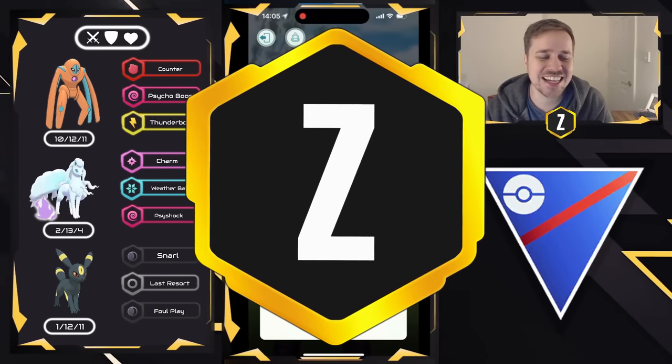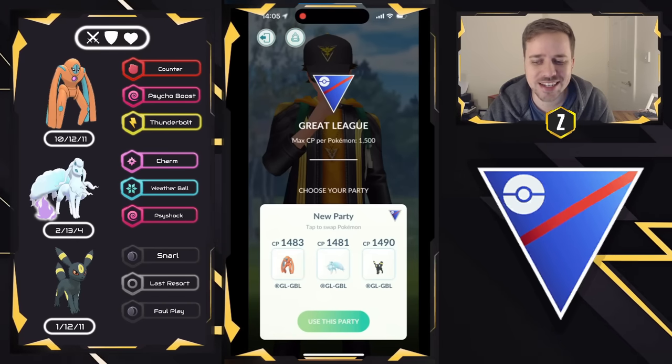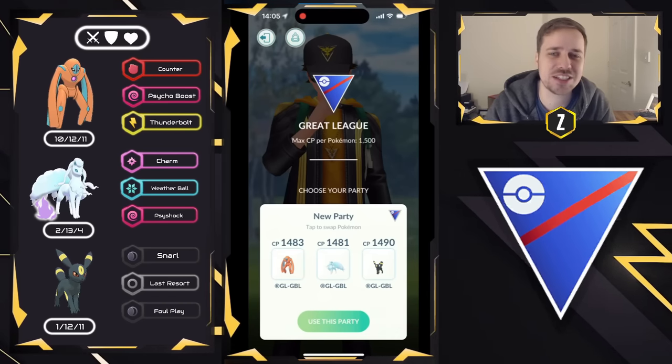What is going on, everybody? Zonic here, and in today's video we're going to be utilizing Shadow Alolan Ninetales in the Great League.